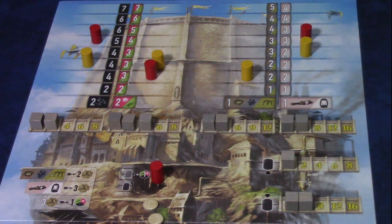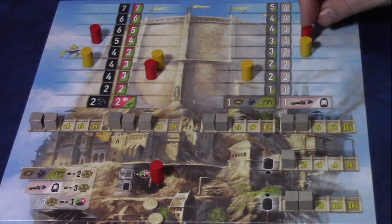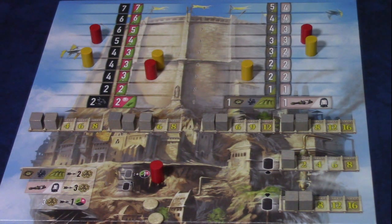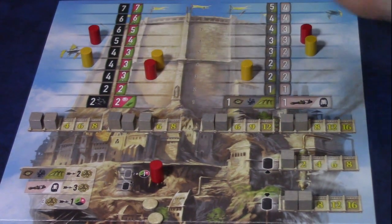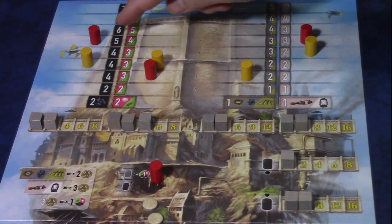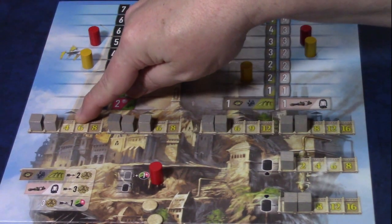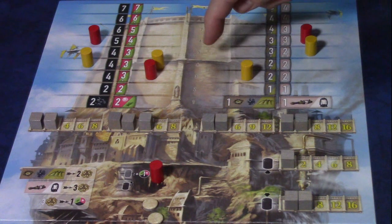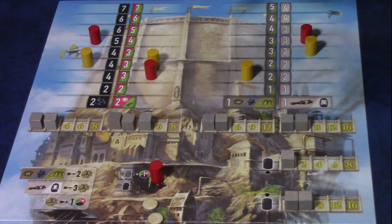Let's look at how you score victory points at the end of the game. Your workers — you can have one on each path, potentially on the same step, but not more than one per path. At the end of the game, for each path, look at the step your worker is on, find the leftmost visible multiplier number, and multiply. For example, if red is on step six with a multiplier of four, that path is worth 24 points; another path worth three times six is 18 points.